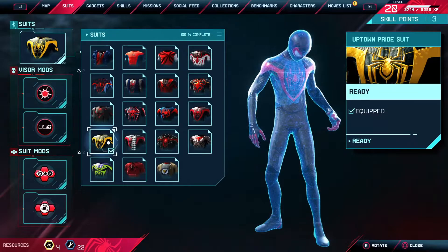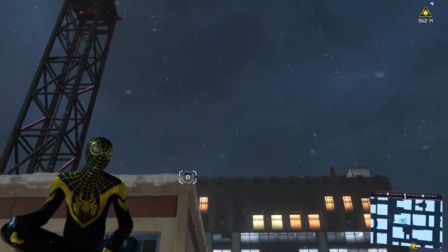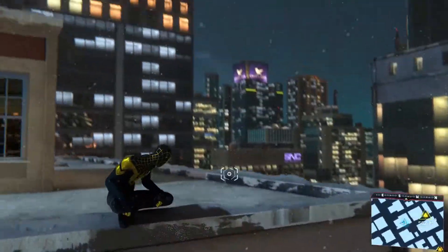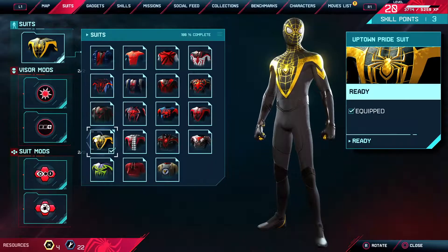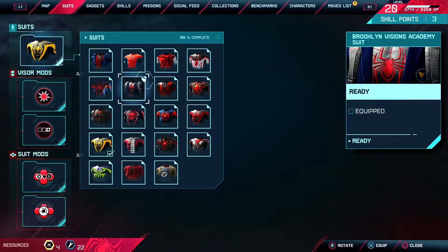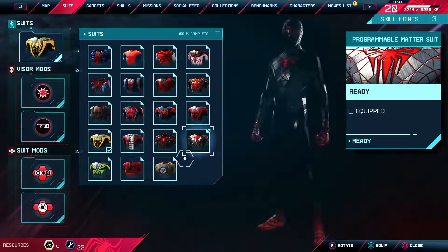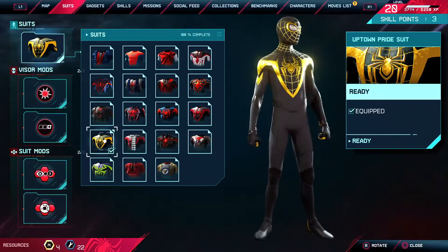After the classic Miles Morales suit, this is my favorite suit — after I unlocked this, this was the suit I was rocking. This black and gold trim on the Uptown suit — it's so beautiful. I absolutely love this suit, this is by far my favorite. To get this suit you have to finish all the Spider-Man app missions. A lot of suits you just unlock by playing the game and using points, but some require special missions.